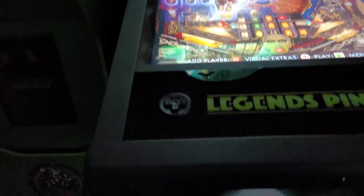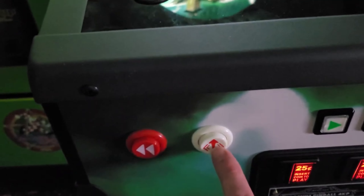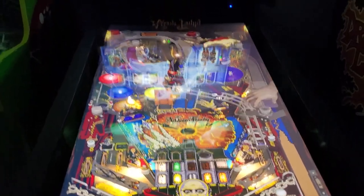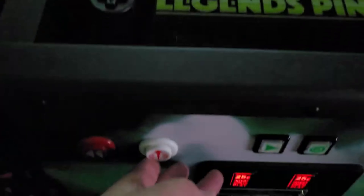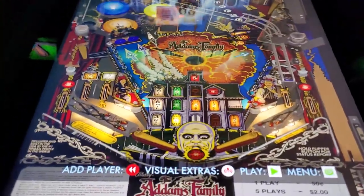If you didn't know, the button you're really supposed to push to change the effects is this button here. Go ahead and push that and see — it changes the effects. So once they get the fix, you just hit this white button down here and it'll do the visuals. I thought that was cool.